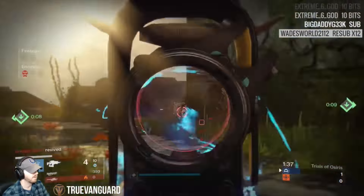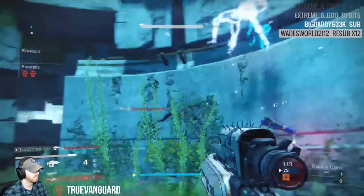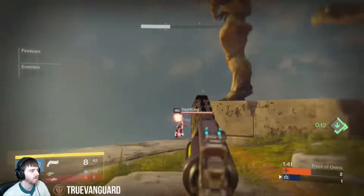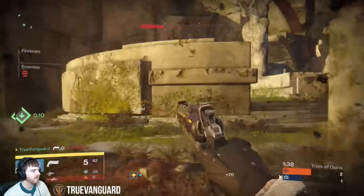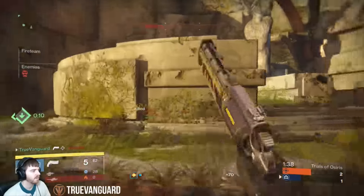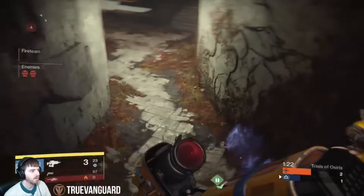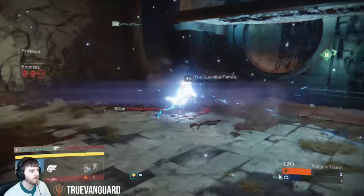Fusion rifles — the thing about them is they lack a little bit of consistency sometimes. The projectile spread can be a little unpredictable and that can get you burned. But with the right rolls you can raise the consistency factor. They have really good range. Some of your best bets are Plan C, Saladin's Vigil, Panta Rhei, Each New Day, and the 77 Wizard. Get the right rolls — things like Rangefinder and Rifle Barrel will incredibly raise your consistency with projectiles and their spread.